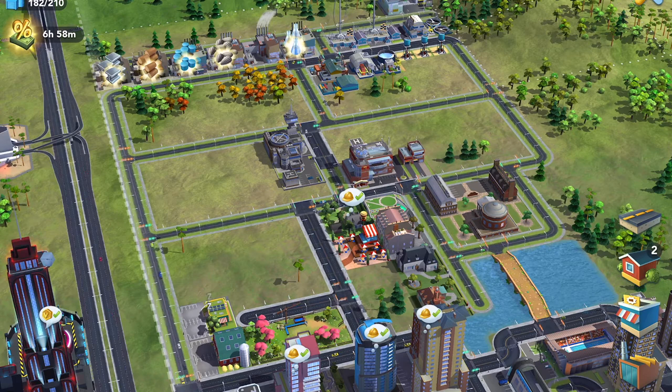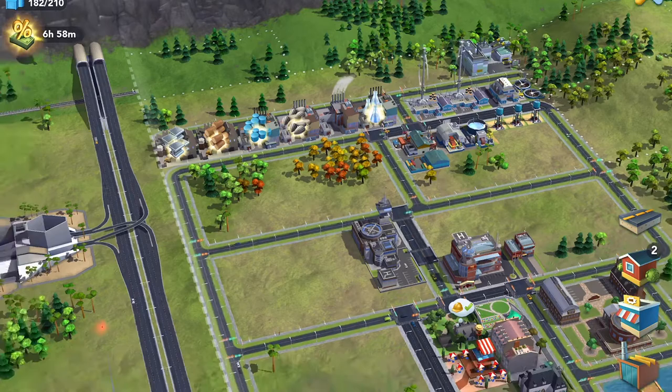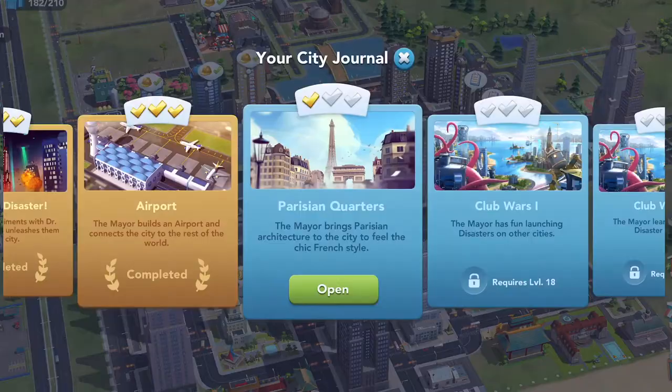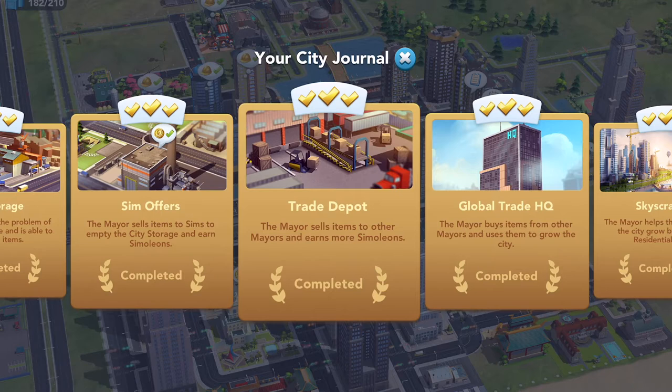Welcome back to my series on SimCity Build It. Today we're talking about trade. You produce raw materials in your factories, which you can transfer to your shops to manufacture goods. Looking at our city journal, there are three areas of trade: Sim Offers, the Trade Depot, and the Global Trade Headquarters — each with three achievement levels.